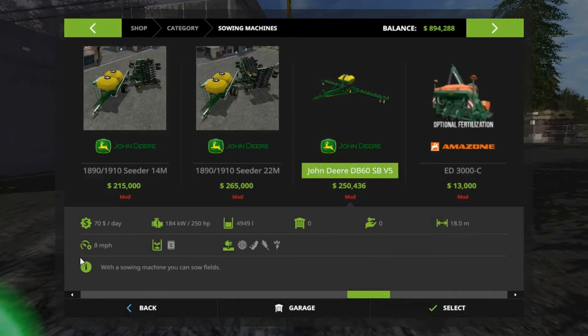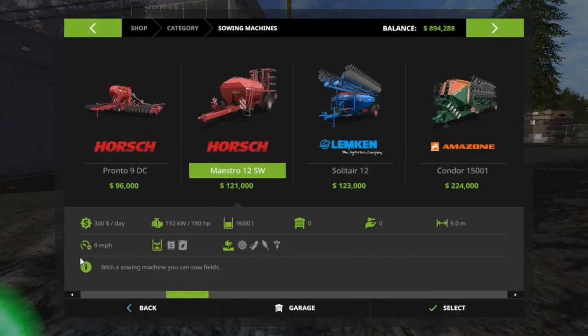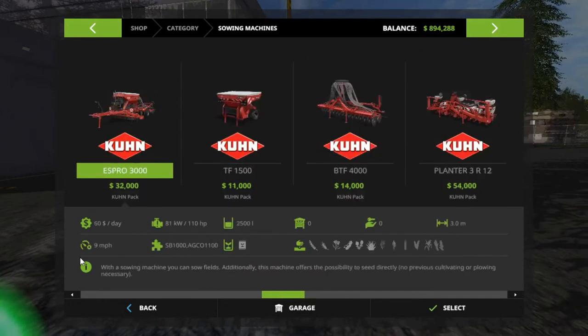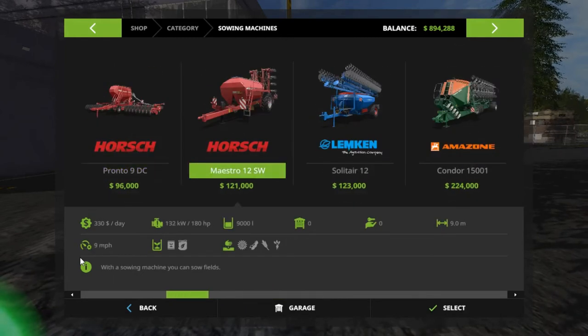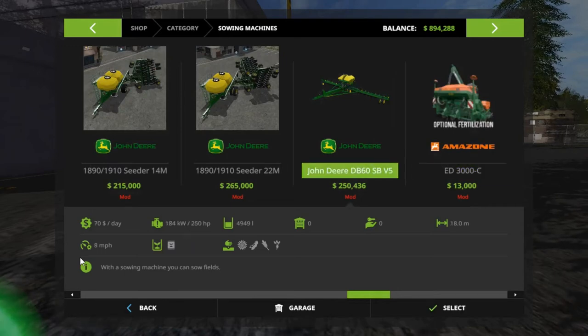Now we're going to buy our new planter. We usually have ground fertilizer anyway. This new one doesn't fertilize, but it is an 18-meter planter. The old Udden was 9 meters, so we're pretty much doubling the size. It plants beans, corn, sugar beets, and sunflowers — basically everything we need. Beans, corn, and sugar beets are what we usually plant, so let's go ahead and get it.